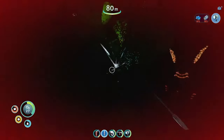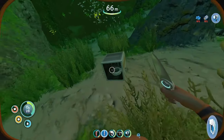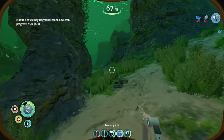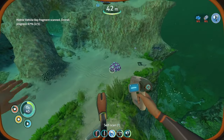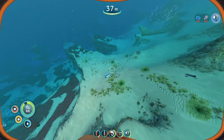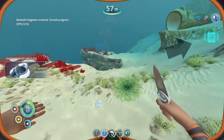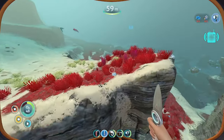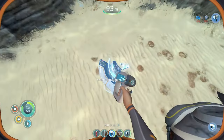All right, I think things got my PDA even tweaking heat. Oh — is that a sea glide mobile vehicle bay? Let's go ahead and scan it. Oh, even more mobile vehicle bay fragments. Need one more. All right, what's that? Looks like a sea moth fragment — it is! Got another radio call by the way, I need to go check that out. All right, that might be very worth checking out — life pod 17, and there's another sea moth fragment.